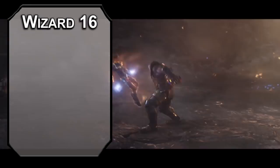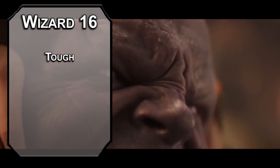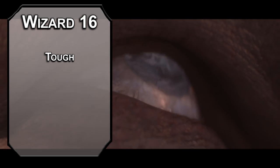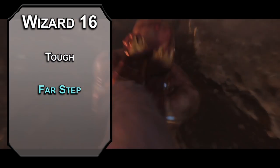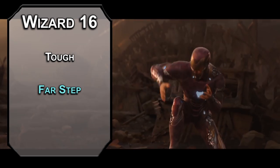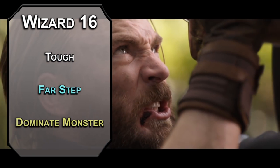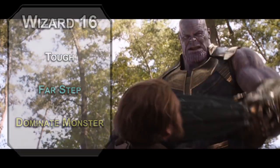16th level wizards get another ability score improvement or feat. The tough feat gives you 2 HP for every level you have and every level you get — wizard hit dice are just bad, so this'll balance it out. Far Step lets you teleport 60 feet as a bonus action every round for up to a minute depending on concentration — but if you hit the space gem too many times in a row it might activate sticky keys, so watch out. Dominate Monster is like Dominate Person without the humanoid restriction, so finally you have something to handle the raccoon. That was the only method they had of beating you.